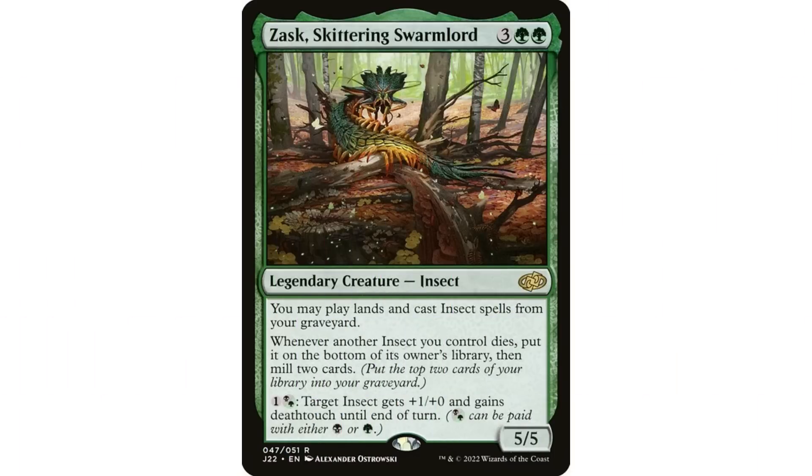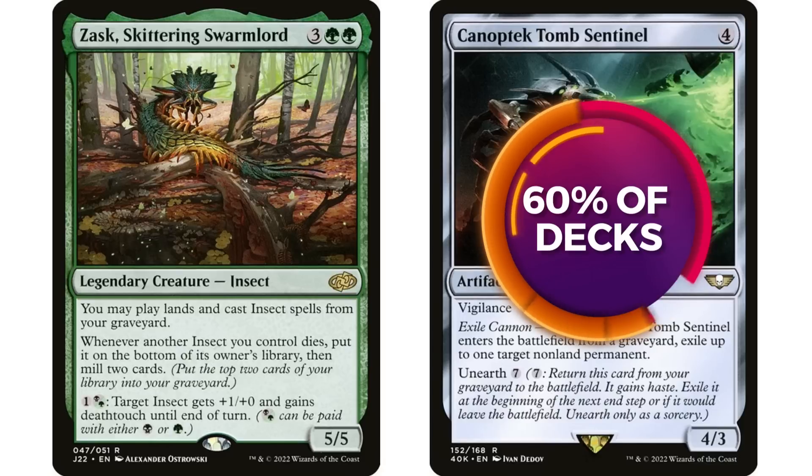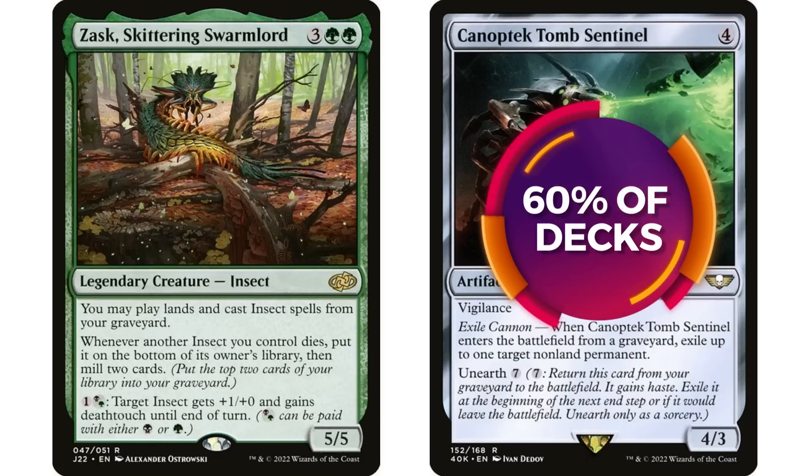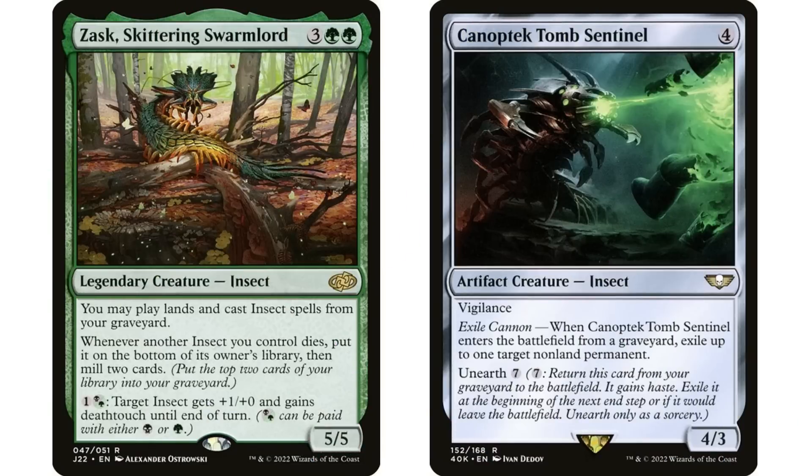Next up we have another new commander — brand new from Jumpstart 2022 — Zask, Skittering Swarmlord, already 773 decks on EDHrec. It's a sort of insect tribal commander: you may play lands and cast insect spells from your graveyard, which is pretty good. The wrong card people might have in this deck is Canoptek Tomb Sentinel, which is an insect fitting the tribal theme — a 4/3 with vigilance. When it enters the battlefield from a graveyard, exile up to one target non-land permanent, and it has Unearth 7.